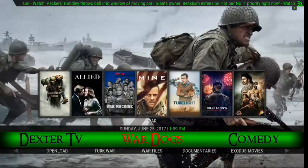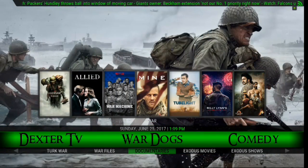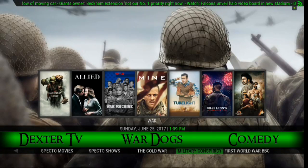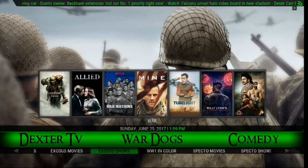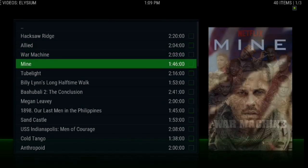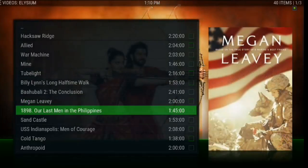Then you also have War Dogs, which is your war movies section — really cool. You can pull it off of Exodus movies or Exodus shows, World War I and Collar, Specto, Cold War, Military Conspiracy. So you've got a lot of options there. If you pull up War Dogs from the main menu, you've got a good choice of war movies this way as well.